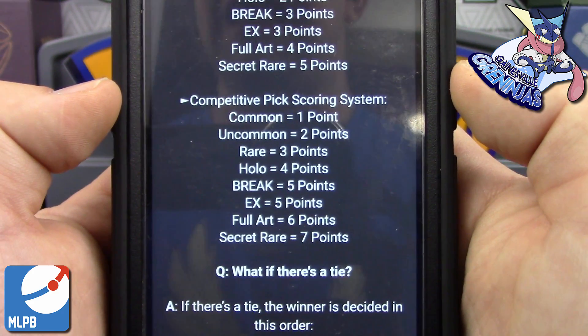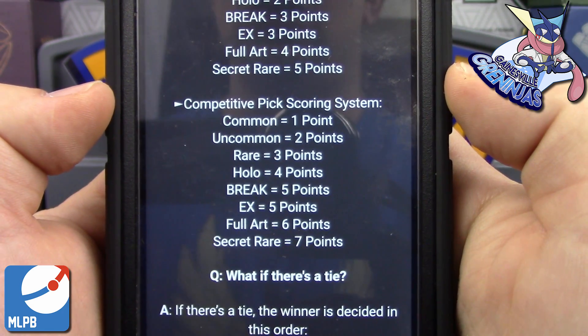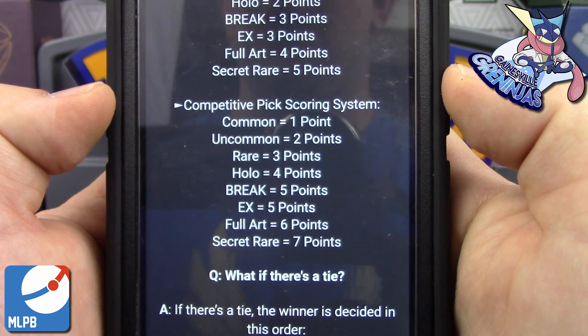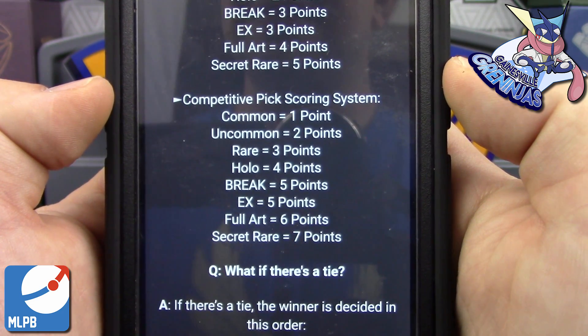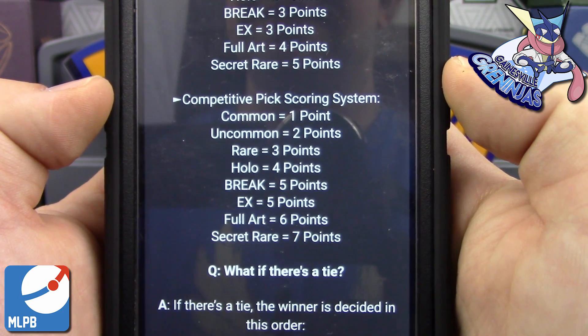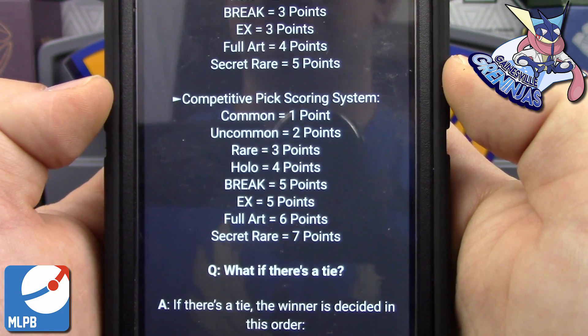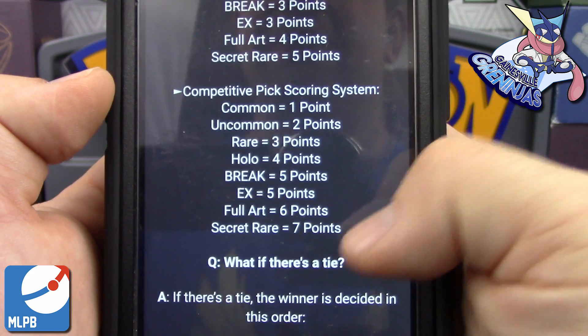Now for competitive picks, we get to pick any card we want from the set. If that card is a common and we pull it, it's one additional point. Uncommon is two additional points. Rares are three additional points. Holos are four. Breaks, EX, and GX are five. Full Arts are six points if we pull them. If we pick a Rainbow Rare or a Secret Rare, we get an additional seven points for that card.